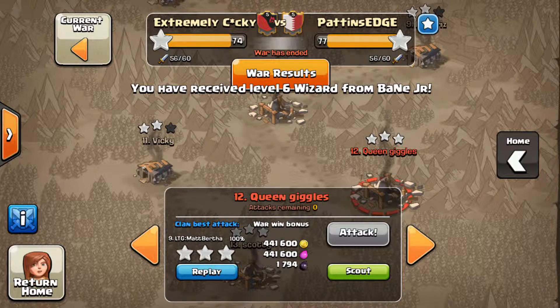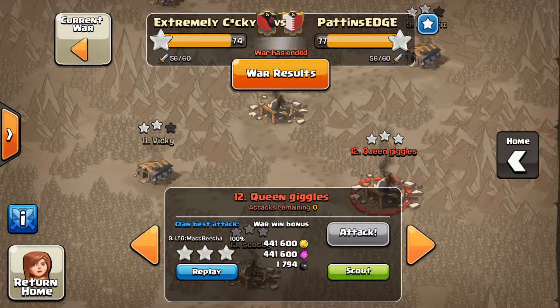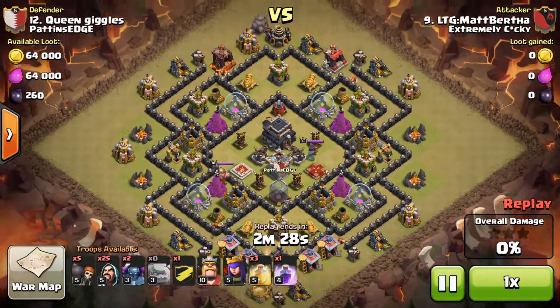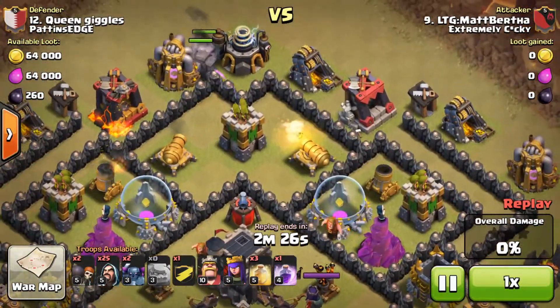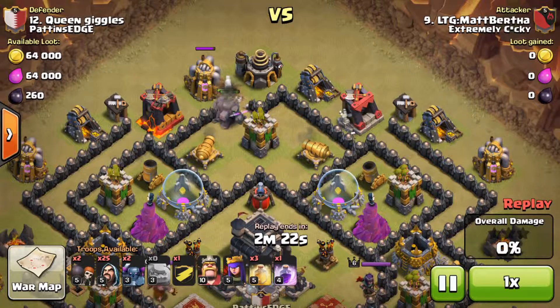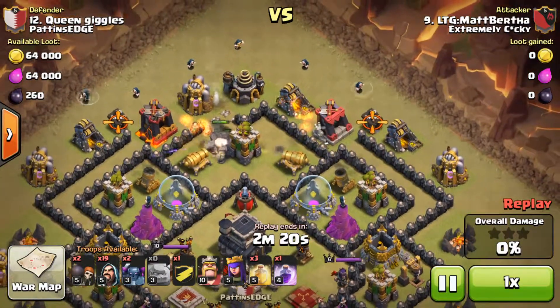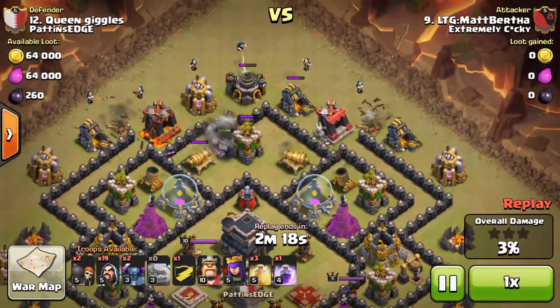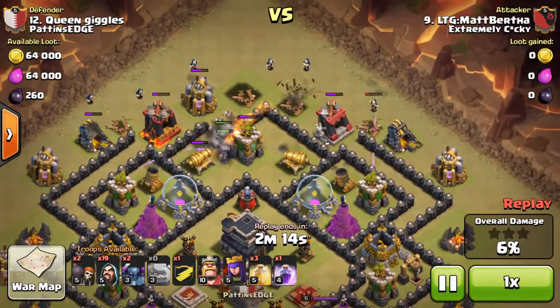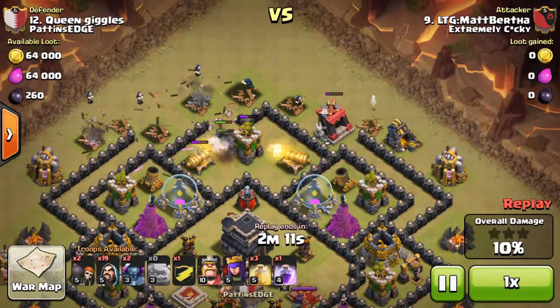The next three stars was by Matt, and I can tell you now, a lot of people including myself don't really think that a GoWipe is a three star strategy — it's a solid two — but Matt always gets three. So Golems are in, Wizards are behind. The Wizards are going to clean out the outside buildings, which will allow the Peckers to go straight in.